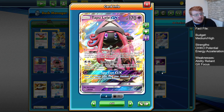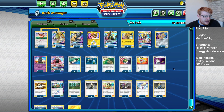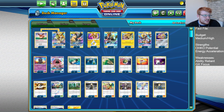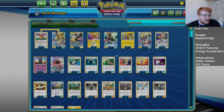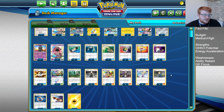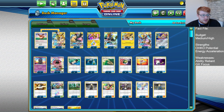We have a Lele. Wonder Tag is still going to be huge for consistency — finding key supporter cards. We play one Erika, which is a nice one to dig out at times. Guzma is key on turns for a Tag Bolt turn or knocking out big GX Pokemon. We have five different supports in here, so we have some versatility for this Lele, especially Lily on turn one, which is what we want to look for.